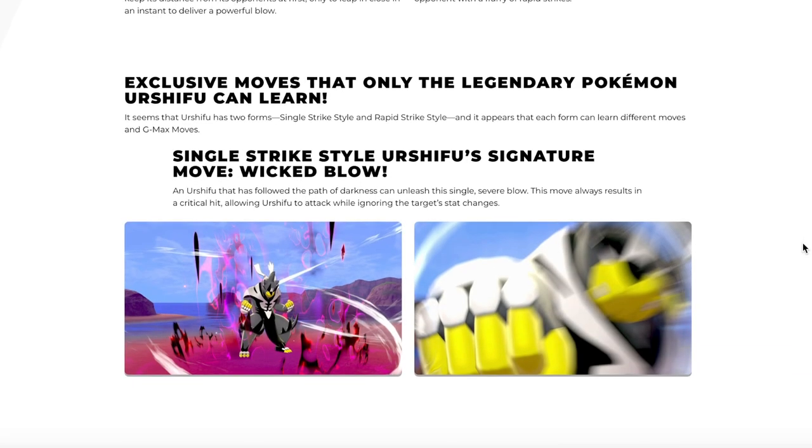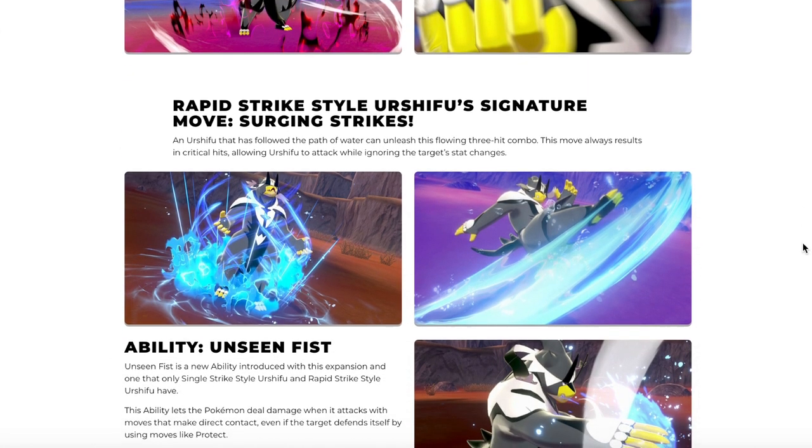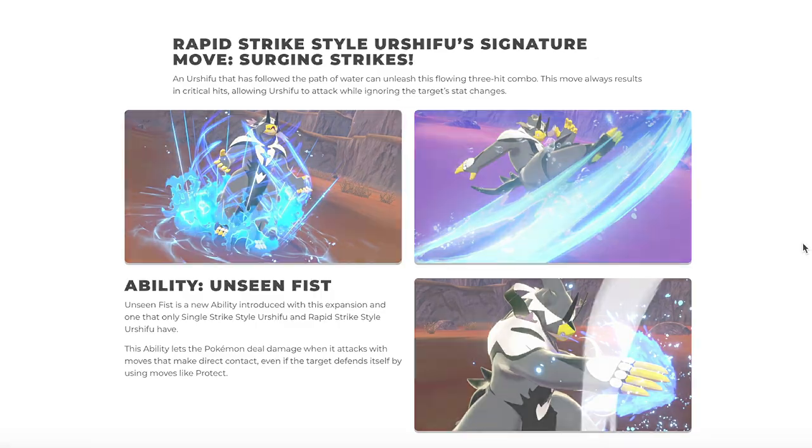Single Strike style Urshifu's signature move is Wicked Blow. Urshifu that has followed the Path of Darkness can unleash this single severe blow, and this move always results in a critical hit, allowing Urshifu to attack while ignoring the target's stat changes. Rapid Strike style Urshifu's signature move — the one from the Tower of Waters — is Surging Strike, which unleashes a three-hit combo that again results in a critical hit no matter what.